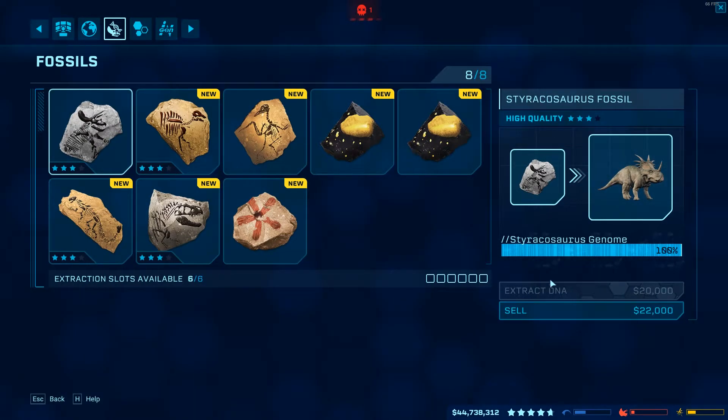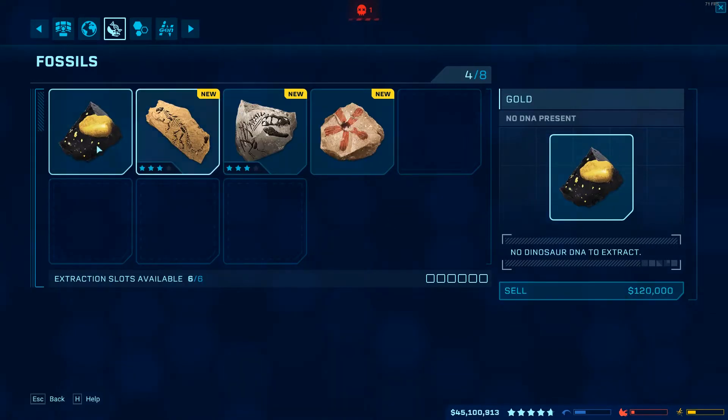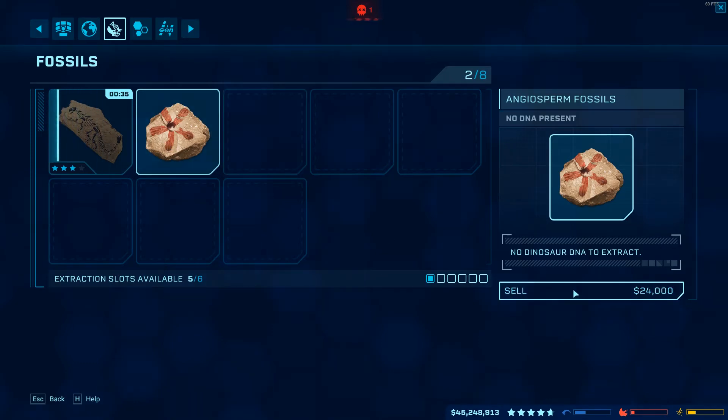Then the next thing I do is go to fossils. I can't extract that DNA, can't extract that. So I just sell. Ankylosaurus, I'll start extracting. Tyrannosaurus rex at 100%, I'll sell. Angiosperm fossil, I'll sell.